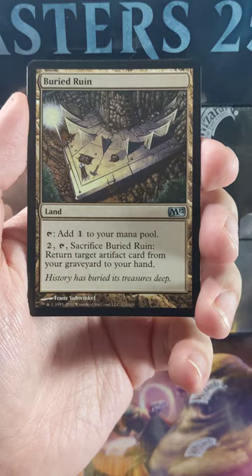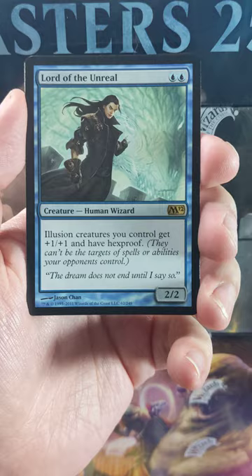We got a Buried Ruin as our last uncommon for the pack. Not a bad little land, we'll take that. And our rare: Lord of the Unreal. There you go — your illusion creatures get hexproof and plus one, plus one. Not a bad little illusion commander.